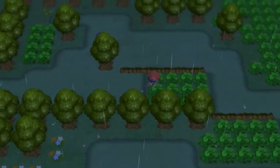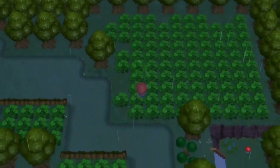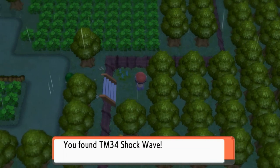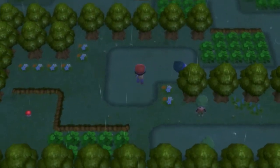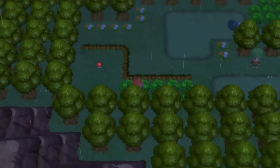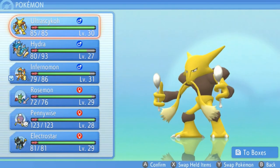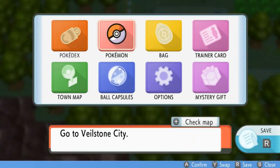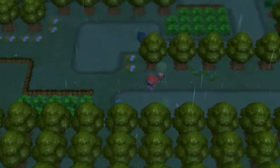Let's go right ahead and move on now. We could find an item right here — probably. No item. But there is an item right there — we are close to being done. And here we found ourselves TM34 Shockwave, which is a very, very important move for any Electric-type Pokemon. And I don't think this guy wants to battle us — jogging is good for you, but you have to make sure you're not overdoing it. That is true, guys — you don't want to get shin splints, trust me. And here we found ourselves a Full Heal. Let's go ahead and switch out our Pokemon. Let's walk together with Hydra since it's raining.